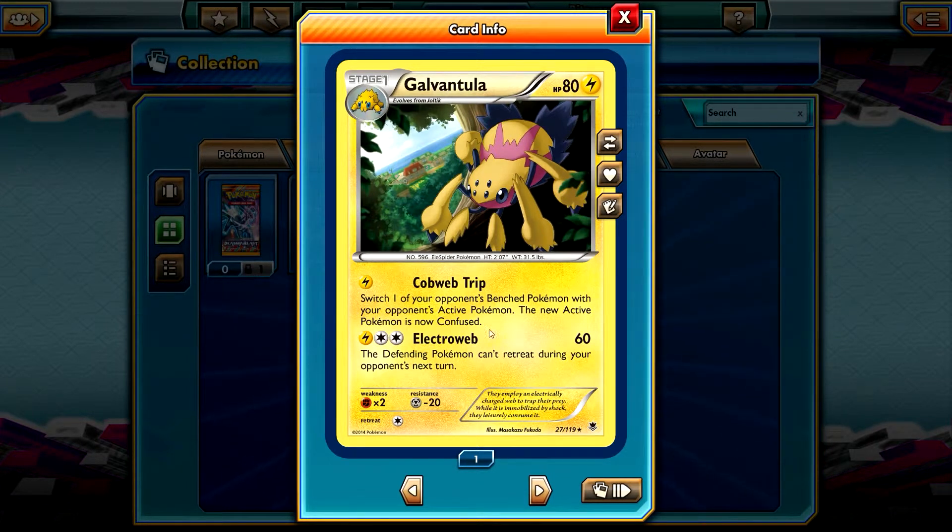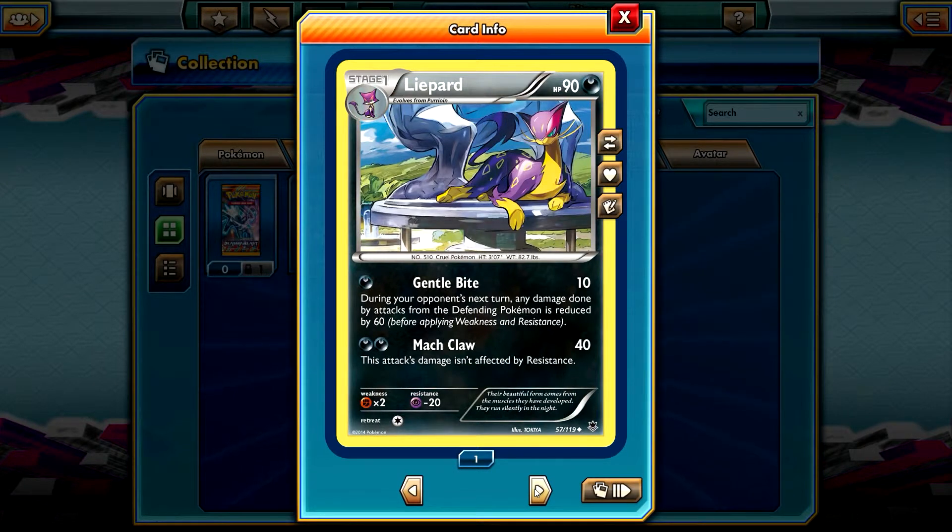Galvantula's ability: each one of your opponent's bench Pokemon — with your active — your opponent switches one of their bench Pokemon with their active Pokemon, and the new active Pokemon is now confused. A better Lysandre maybe — whatever.